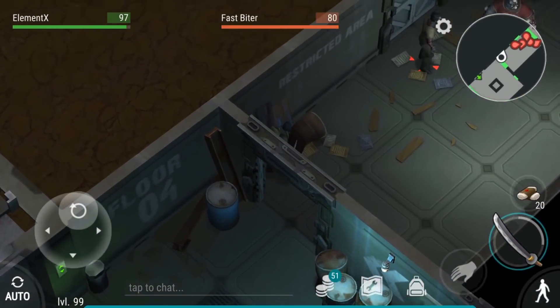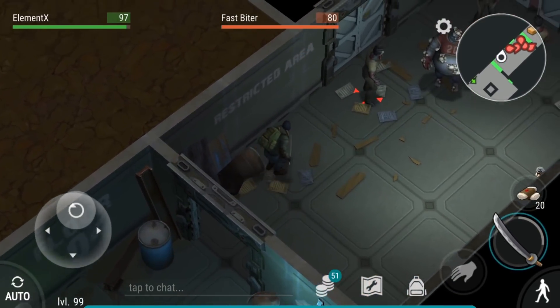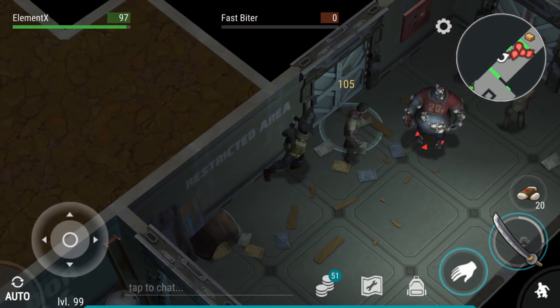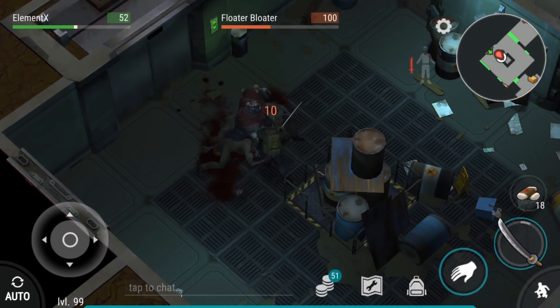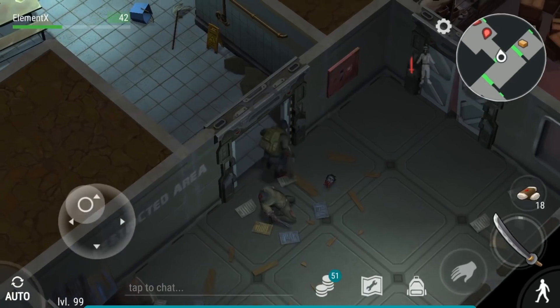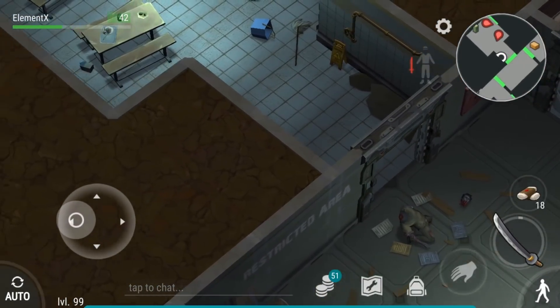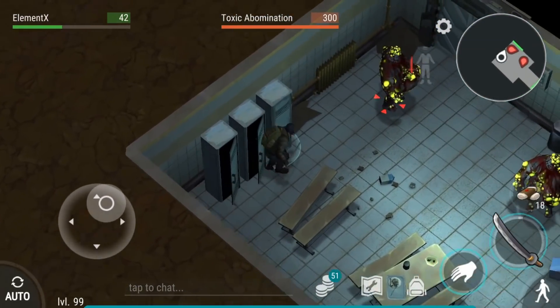So this is the first room. If you go like this, you can crouch kill this zombie right here. Then take everything like this. And for this one, you can sneak hit this guy right here by doing this.